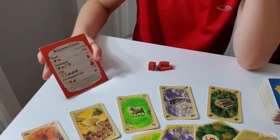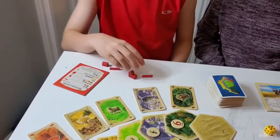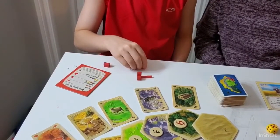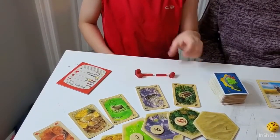In order to build a new settlement, you need two roads connecting to it. You cannot build a settlement until you have two roads in place — you cannot build one directly like that. You'll have to build another road first, and then place the settlement.